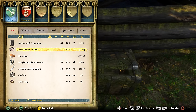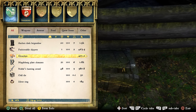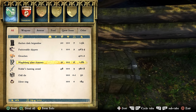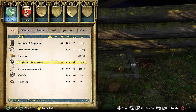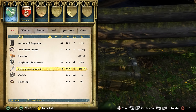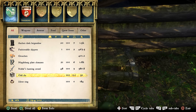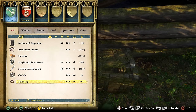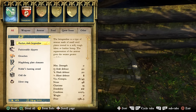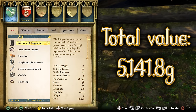Now next we have the Magdeburg Plate Chaucers. These are actually better than the Chaucers we got earlier — while they are worth less, they weigh the same and have one more armor rating, so that's an excellent piece to add to your collection. We've got the Noble's Hunting Sword — you'll probably just sell this as there are some better weapons available. We've got the Odd Die with a better chance of landing on odd sides, and a Silver Ring. In total, an excellent haul with a value of 5,141.8 Groshens.